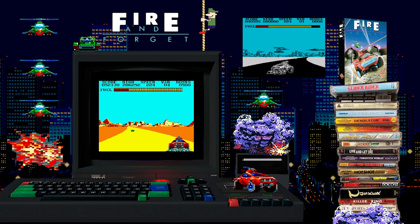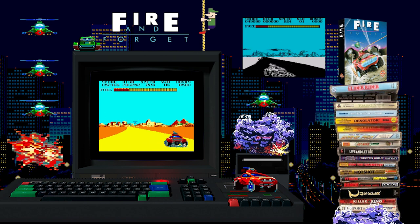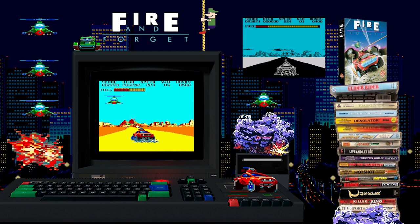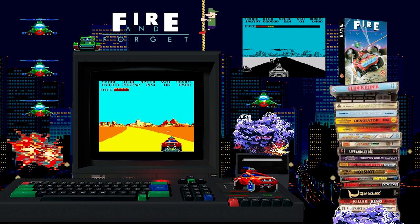Let's have a look at how the ZX Spectrum version compared with the Amstrad CPC. It's your typical fast monochrome affair. The car looks quite detailed. It plays exactly the same as the Amstrad CPC version. The graphics are nothing to write home about, but like with the Amstrad, thanks to the unusual setting, it proves good fun in small doses.